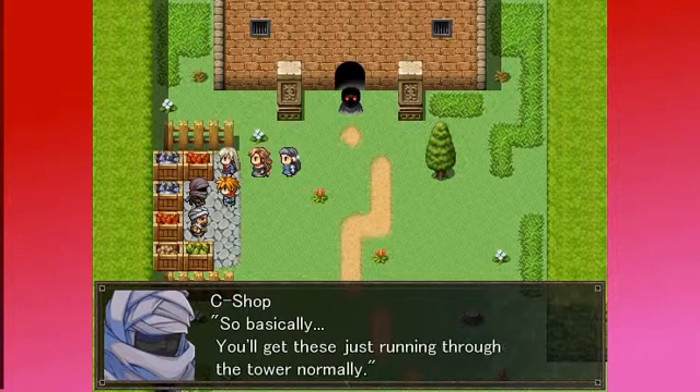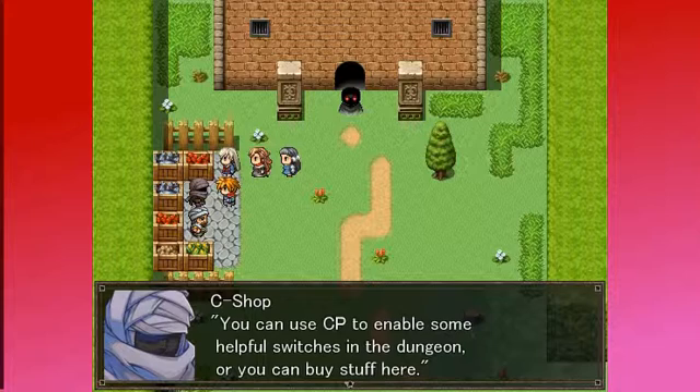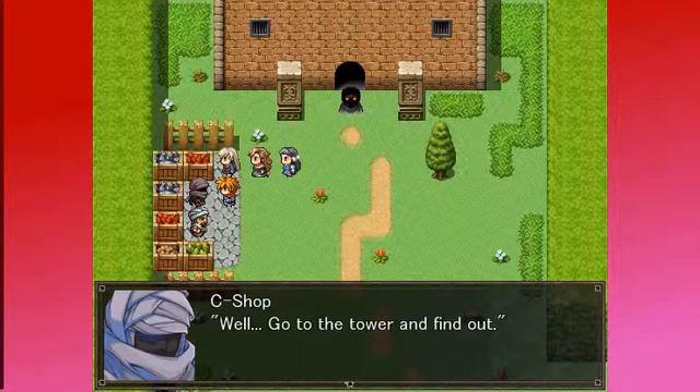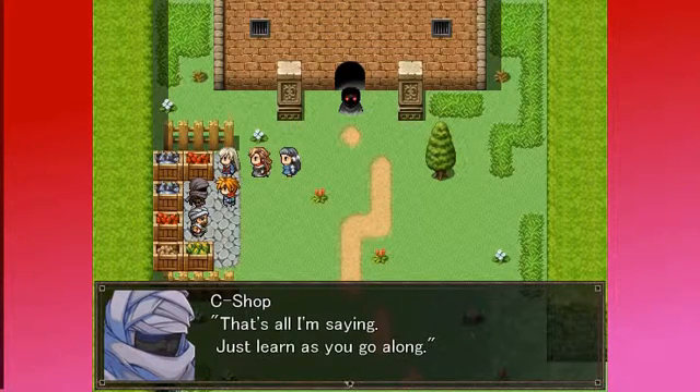So basically, you'll get these just running through the tower normally. You can use CP to enable some helpful switches in the dungeon, or you can buy stuff here. What do I mean, helpful switches? Well, go to the tower and find out. That's all I'm saying. Just learn as you go along. Alright, creepy dude.